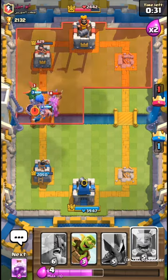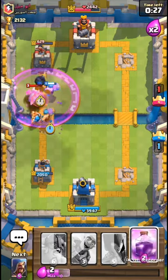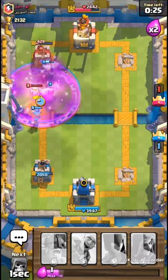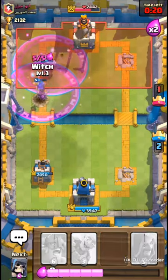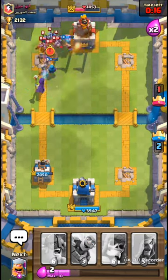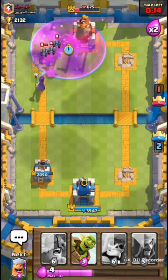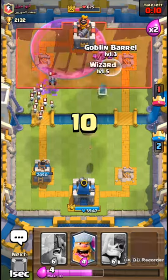Two Lumberjacks in a line with a Rage — what's going to happen? One tower down! That's great. The Witch is helping too. The Lumberjack is such a cool card.